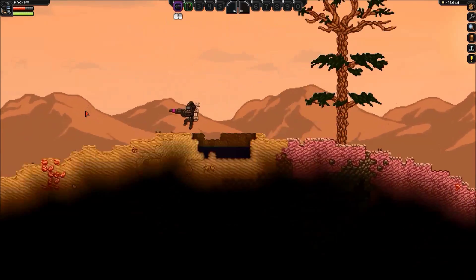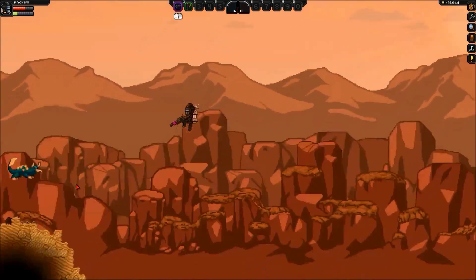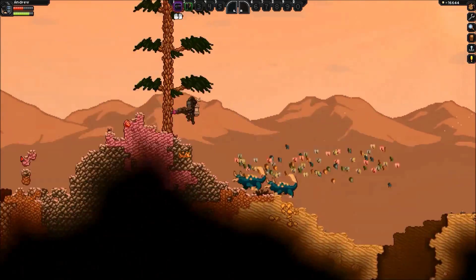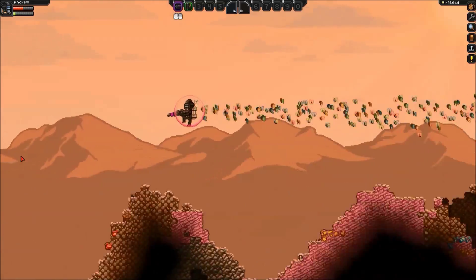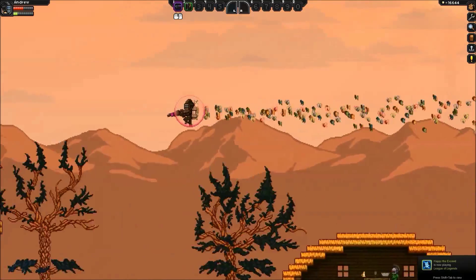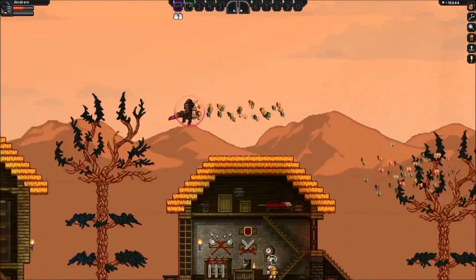When you get there, you pretty much just travel left. The first thing you run into is an apex little lab, and then after a while you run into another town.